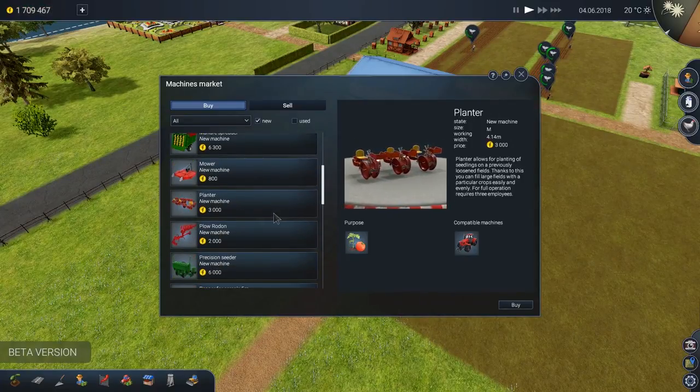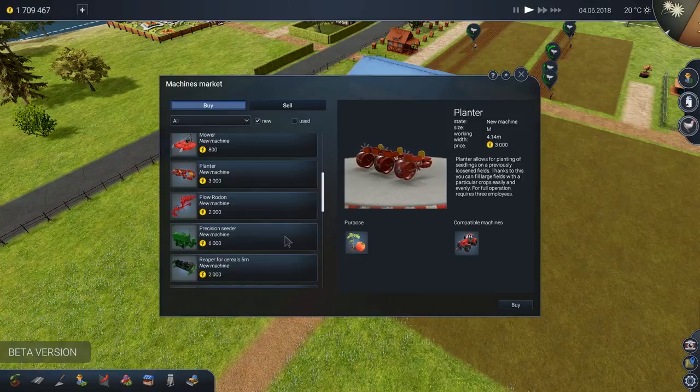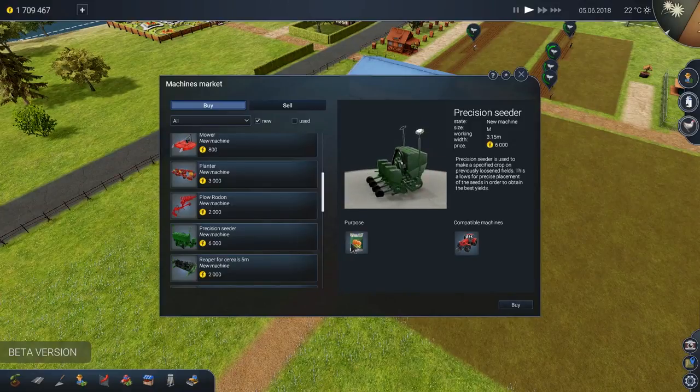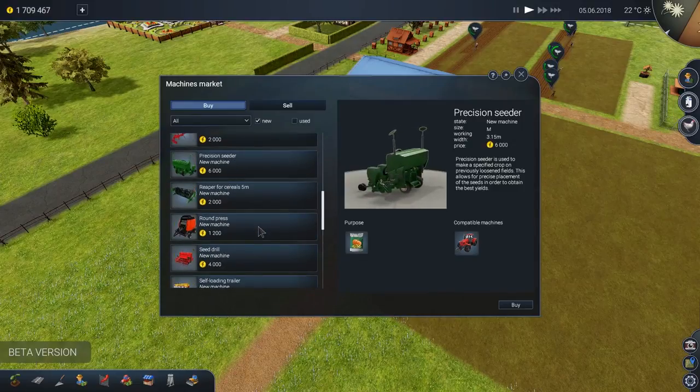There's our planter. Is there any bigger planters we can have? Oh, precision seeder — that should be good. Oh, that's actually used for apples. Tomatoes. Very cool. Apparently that one's for pumpkins. What do I need for wheat? I need something specifically for wheat.